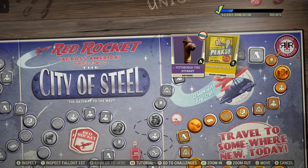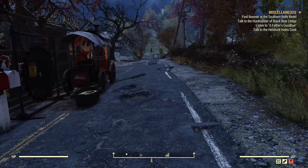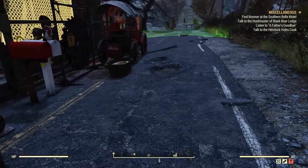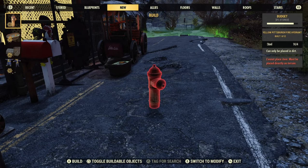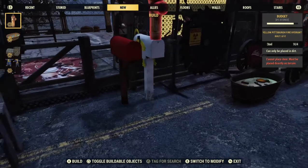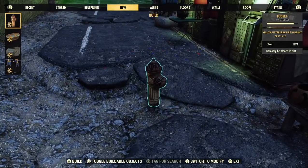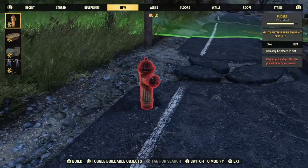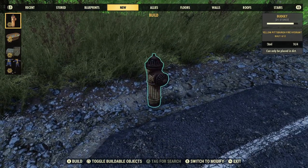In order to craft this in your camp you have to claim it, which I already did. So we are outside my camp. This is a fire hydrant, so it's under new items right there. Not too sure where I'm going to put this — we can just place it anywhere for now, but it is kind of tricky. Just place it here for now.